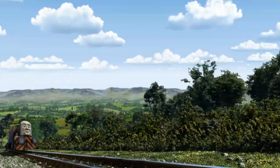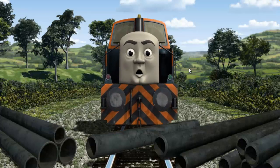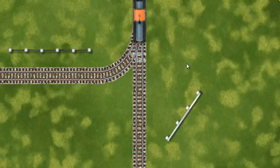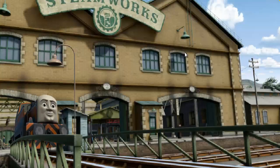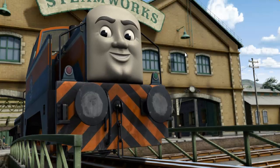Den set out for the steamworks. Suddenly, Den had to stop. He needed to go a different way. Help Den find the track that goes nearest to the shortest fence. Let's go. Den arrived proudly at the steamworks. With your help, it was right on time.